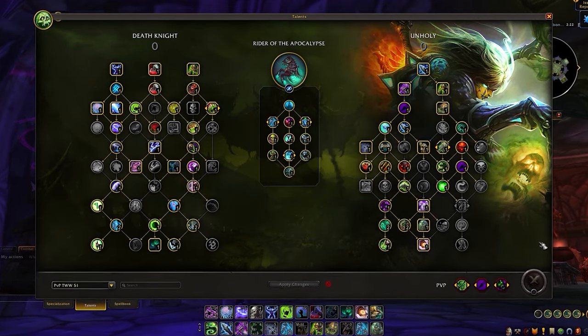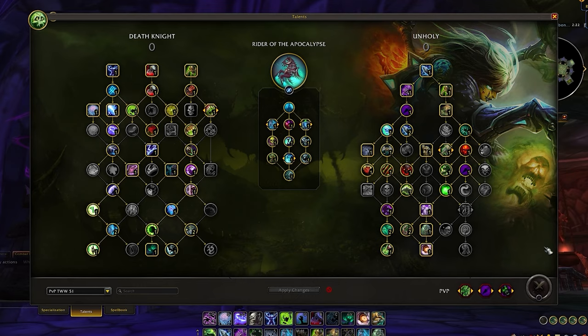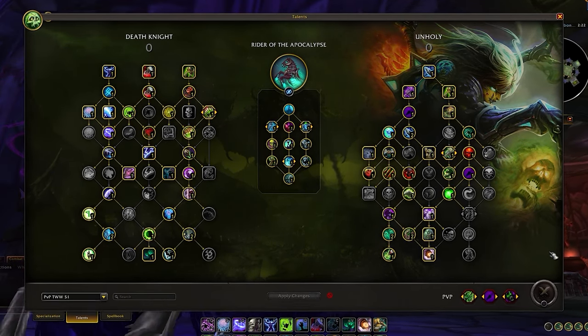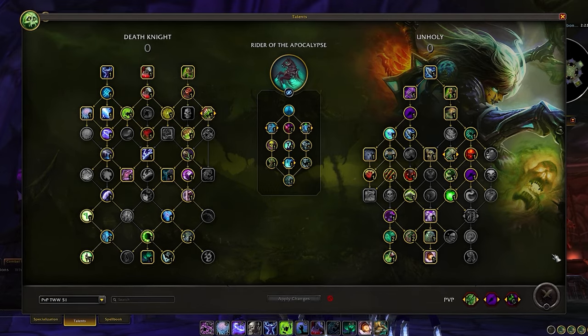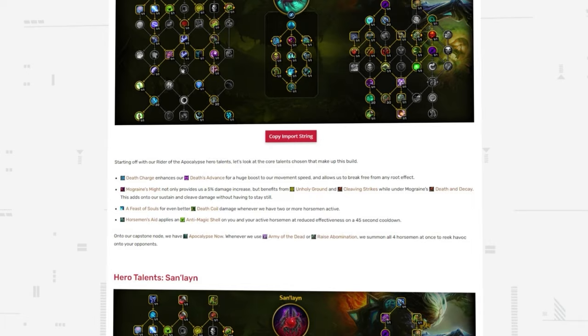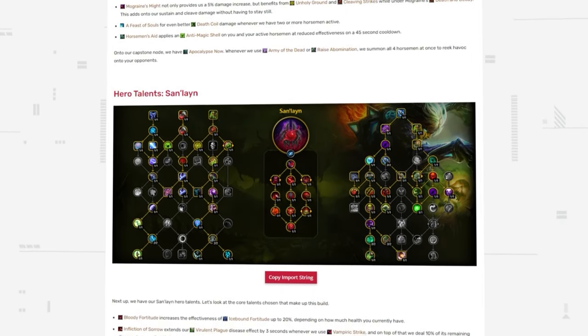Directing our attention to the Unholy side, there's a large amount of change, with what's on screen now being the suggested default talents for Rider of the Apocalypse. Some of the major highlights are a variety of disease talents that heavily supplement our burst damage. To learn more about your optional talents and to see more builds, be sure to check out our articles page.